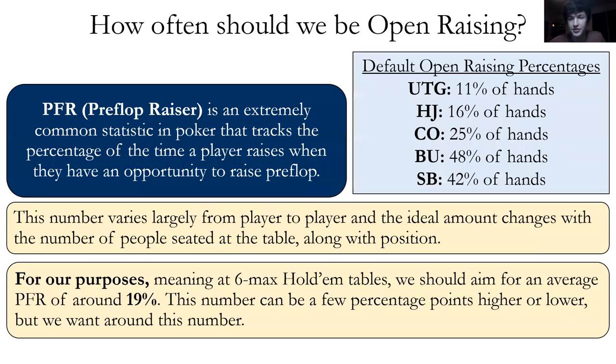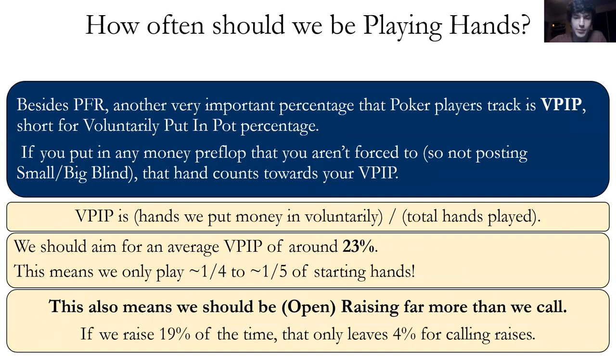VPIP and pre-flop raise: pre-flop raise is the percentage of the time we raise when we can pre-flop — we want this around 19% for six-max Texas Hold'em. VPIP is the percentage of hands we willingly play — we want that around 23%. We should be open raising more than we call, which leaves only about 4% for calling raises.